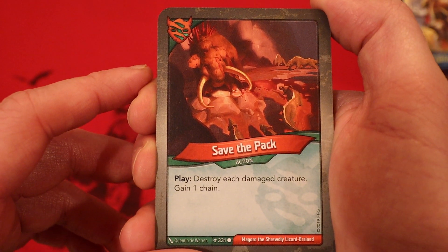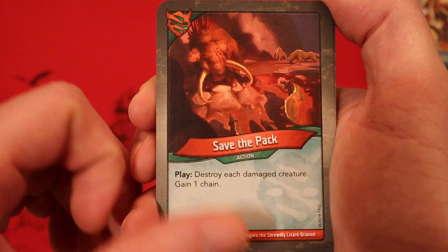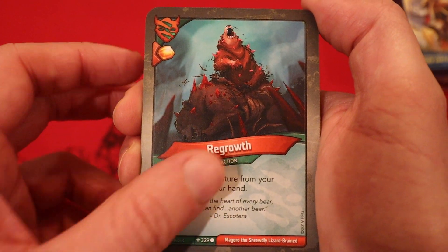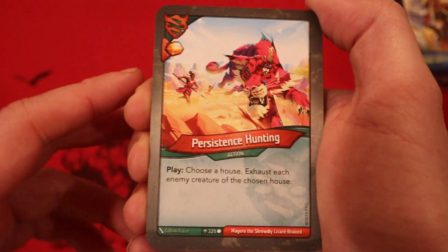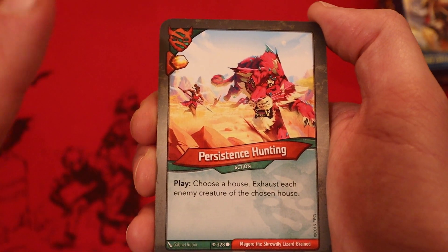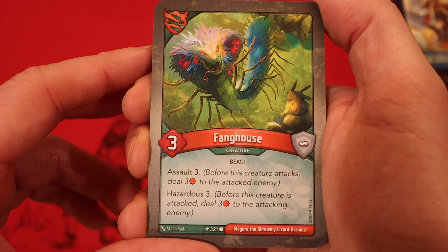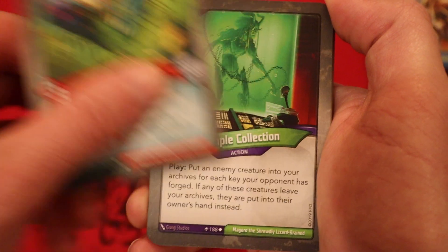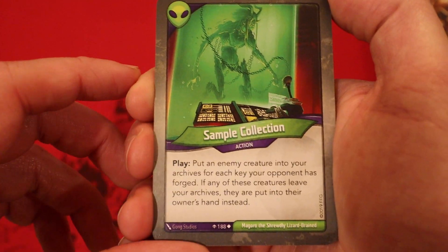Save the Pack — destroy each damaged creature, gain 1 chain. Goes great with They're Everywhere. Regrowth: return a creature from your discard pile to your hand. Persistence Hunting: choose a house, exhaust each enemy creature of the chosen house. We have not seen many creatures in here. Interesting. Fang House, 3 power, Assault 3 and Hazardous 3. Another Fang House. And that ends Untamed.